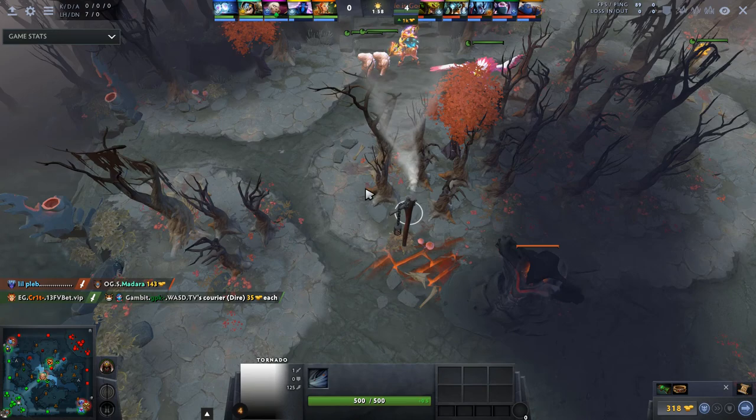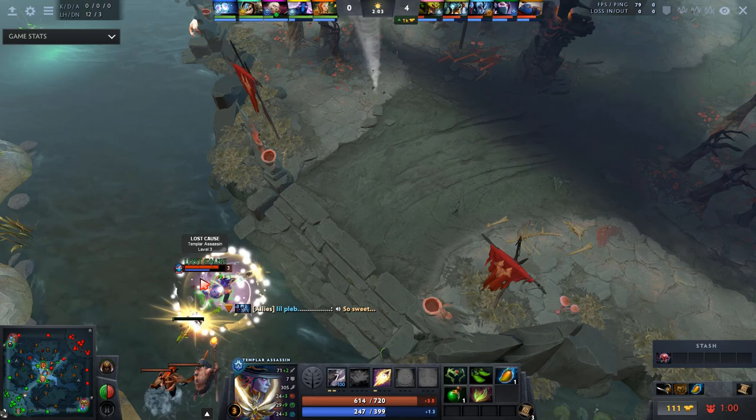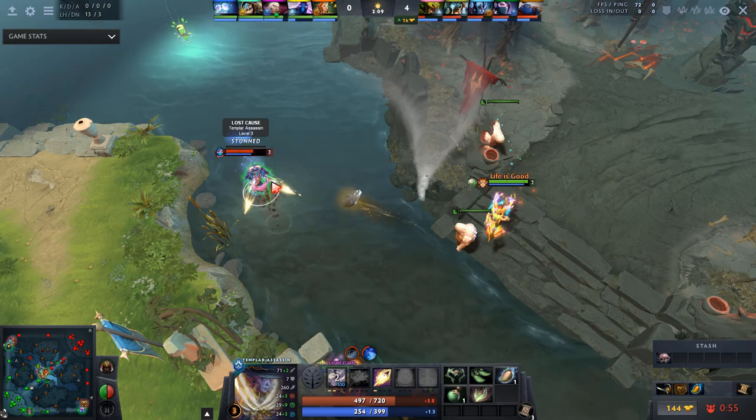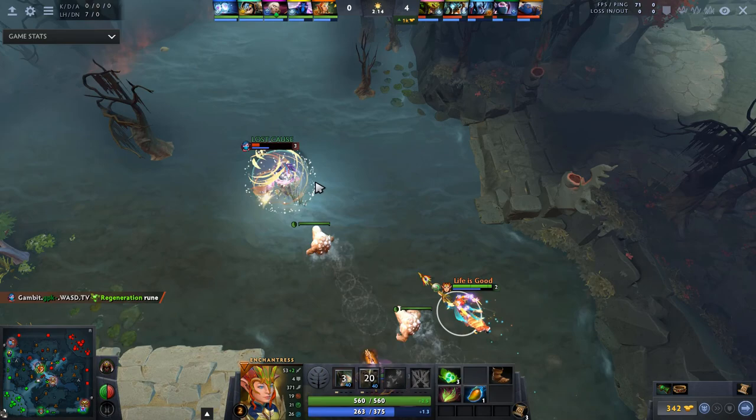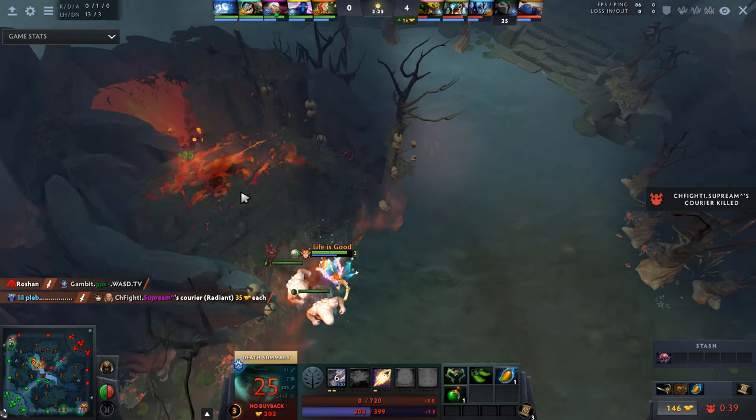He's going to use Tornado to harass the TA. Tornado is really strong against TA because you can go through her Refraction charges, and he's coming in with these Shard Golems - one stun, next stun - and there's a lot of damage from Impetus. Unfortunately the TA is going to deny herself on Roshan and succeed.